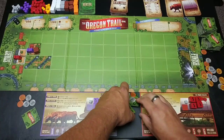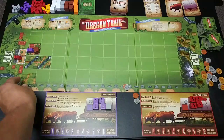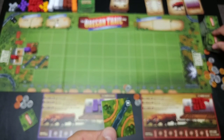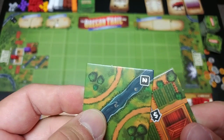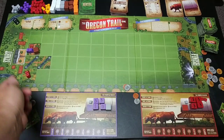Now it's the red player's turn. Same deal — look at the tiles, play one. After you play at least one tile you draw back up to the number of oxen you have. So the first player drew one to go back up to two, and now the second player draws one to go back up to two as well. I don't have to draw a calamity card because I'm at the starting space.